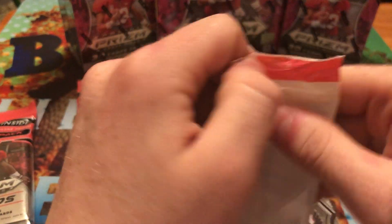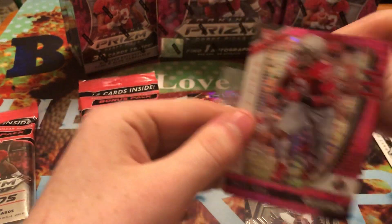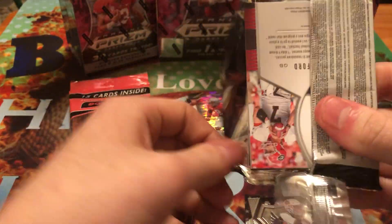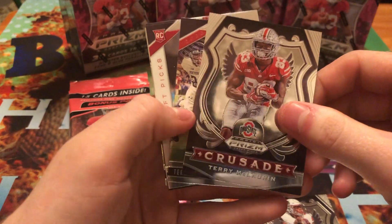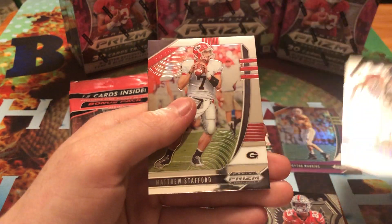Going on to our pink pulsars. We got a Stafford, a Brett Favre, and a Chase Young — I'm actually going to sleeve that one up. I'm really excited to see this guy play — he's a monster. Terry McLaurin Crusade, Terry McLaurin base, Colby Parkinson rookie card, Aaron Rodgers Crusade, and Matt Stafford.